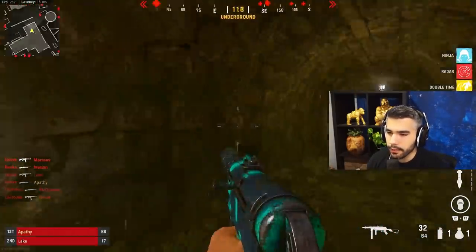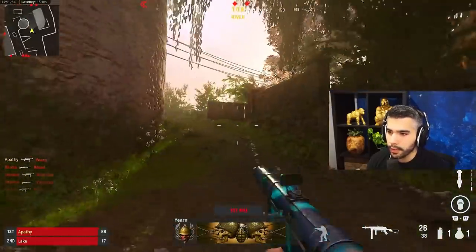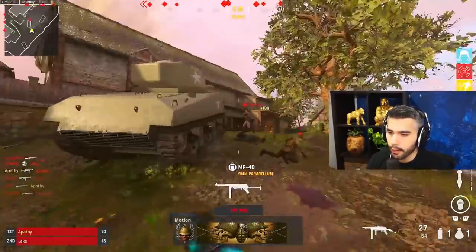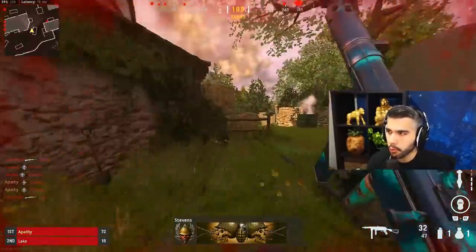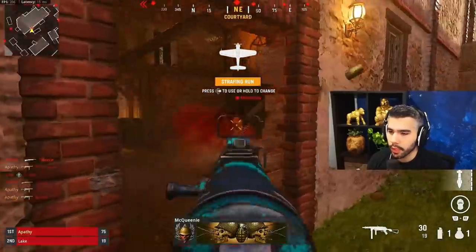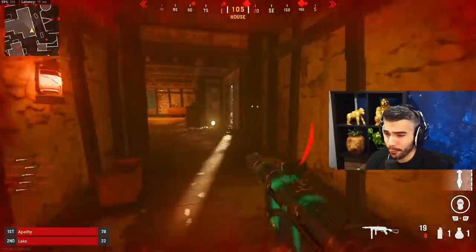For example, if the bullet pattern goes up and slightly to the right, that tells me I need to aim low but also slightly to the left to compensate. So when I'm shooting at someone, instead of only pulling down, I also adjust slightly left. It's hard to beam someone across the map but I can shoot this gun pretty straight even with recoil. That's why pro players have really good aim — they've mastered the recoil pattern of pretty much any gun.